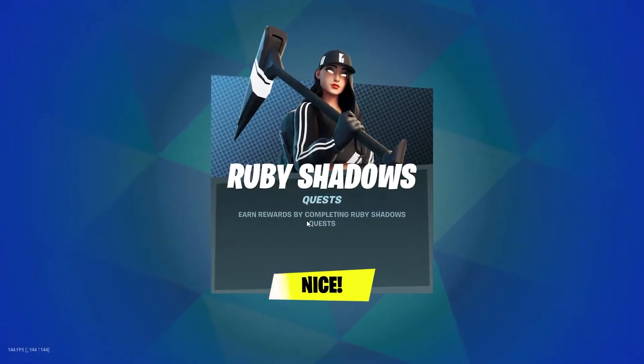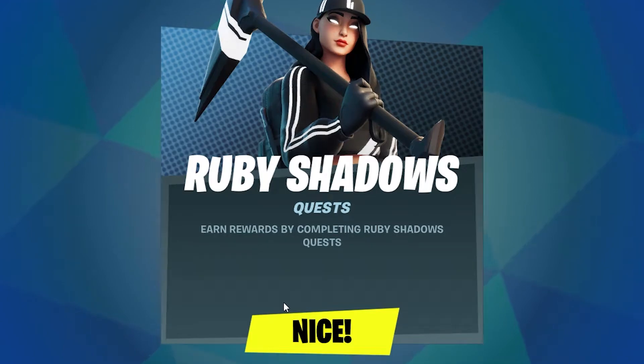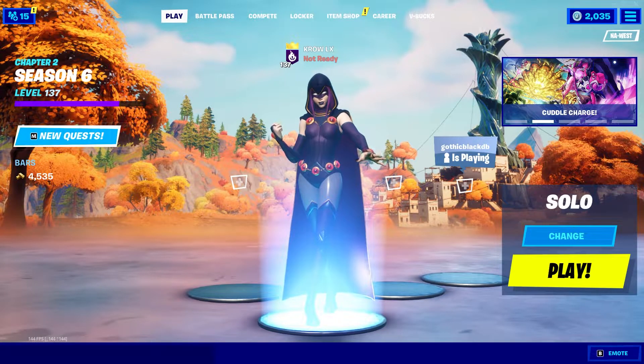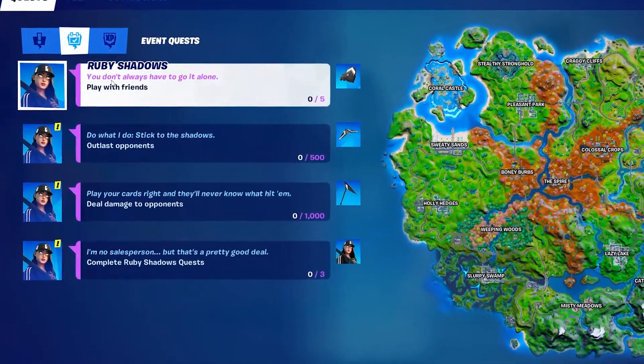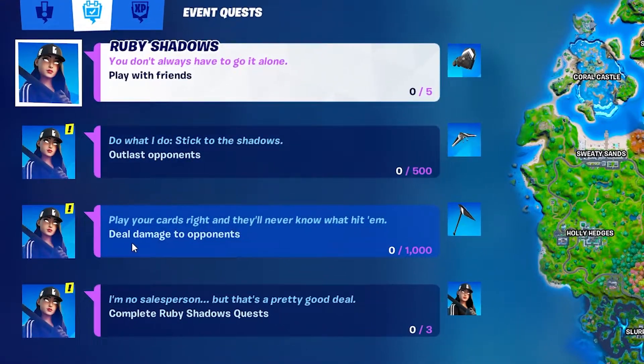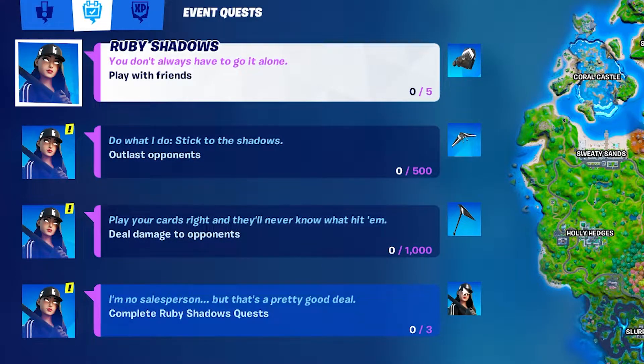Earn rewards by completing Ruby Shadows quests, so we pretty much gotta do quests to unlock this, but it's still free. If y'all didn't know, you go to new quests and you're gonna have four quests: play with friends five times, outlast 500 opponents, deal damage to opponents 1000, and one more. We gotta do three quests and then you get the skin and everything else. Pretty much play the game and that's how you do it.